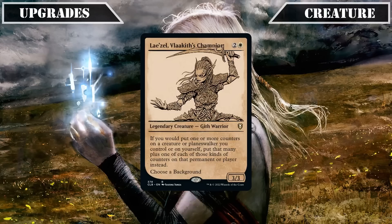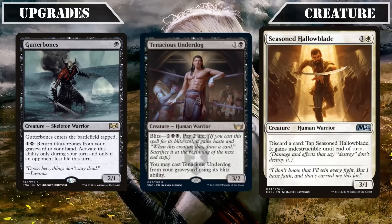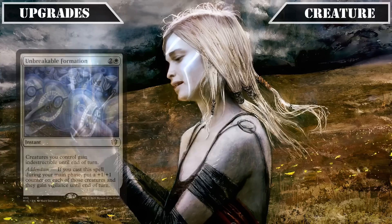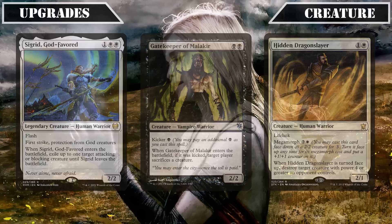Proceeding to our warrior upgrades, we'll start by swapping out the two-mana-hungry Butcher of Malakir for the legend Lazav Valakut's Champion, who hits the board much earlier and doubles the pace at which our commander and other counter distribution sources grow our board. The rogues Nighthawk Scavenger, Zulaport Cutthroat, and Mage's Attendant all get the axe since they're rogues and we already have a rogue in the command zone, replaced with Gutter Bones, Tenacious Underdog, and Seasoned Hollow Blade — all resilient warriors thanks to their self-reanimation and indestructibility. Unbreakable Formation, Folk Hero, and Mardu Strike Leader are cut to make room for Sigrid God-Favored, Gatekeeper of Malakir, and Hidden Dragon Slayer, giving us another round of removal attached to party members.